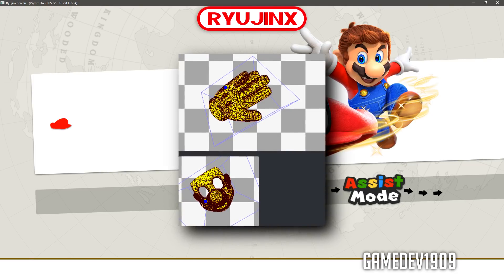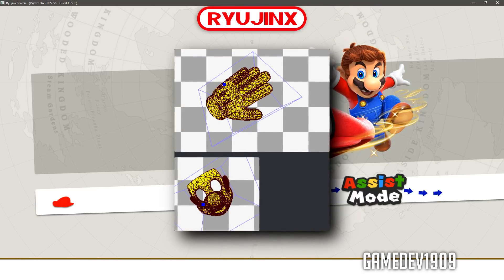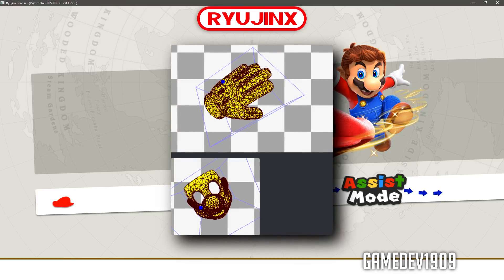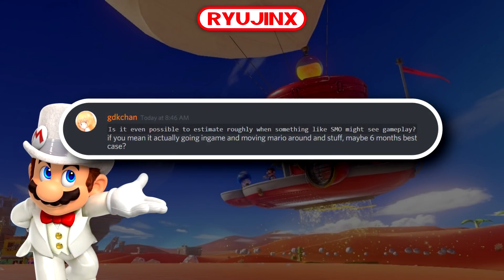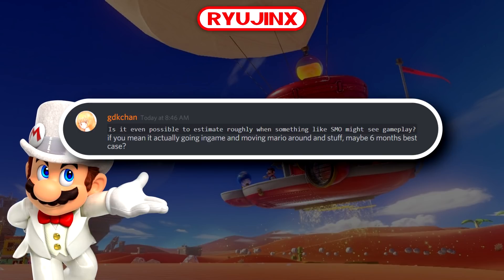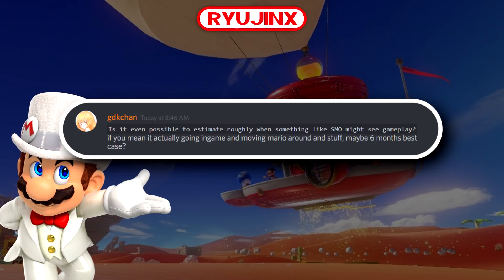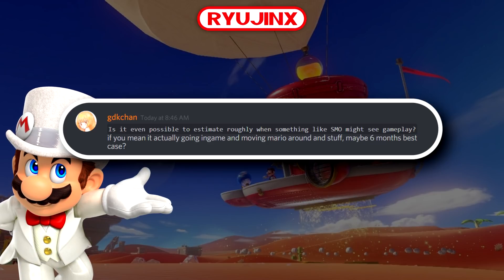On the topic of when we might see Super Mario Odyssey in-game and moving, I asked lead Ryujinx developer gdkchan as politely as I could if he had any rough estimate on the first steps of actual gameplay. He said maybe six months, best case. I would strongly urge you to take that number with the biggest pinch of salt you've ever pinched and remain conservative — everything related to Ryujinx is still highly experimental.